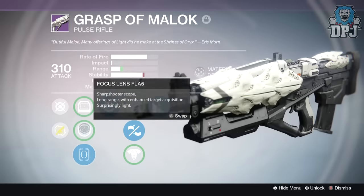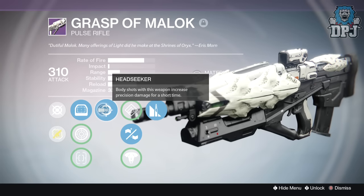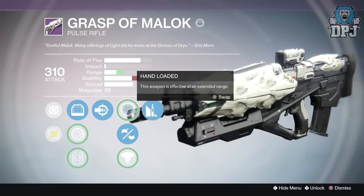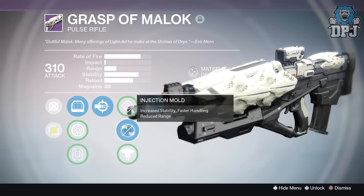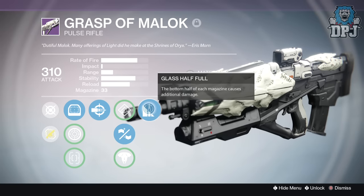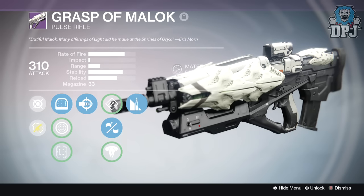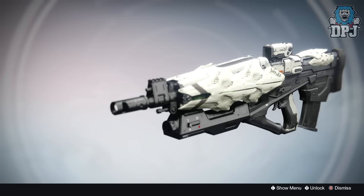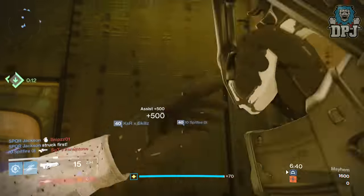My first main perk is Head Seeker — body shots with this weapon increase precision damage for a short time. I then got Hand Loaded, Injection Mode, and Sword of Ages. Injection Mode increases stability and handling but reduces range, and this is the perk I go with. The final perk I got was Glass Half Full — the bottom half of each magazine causes additional damage.